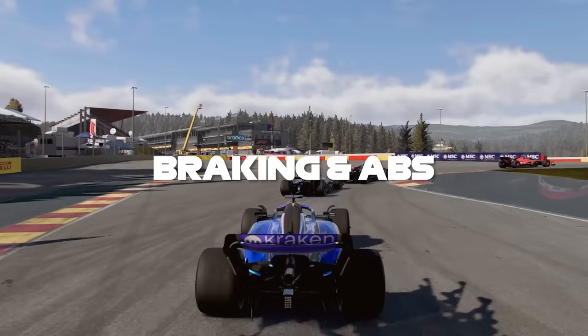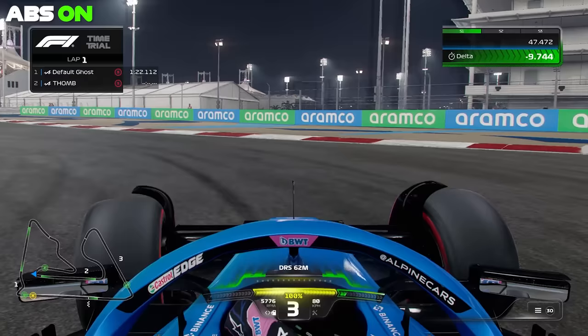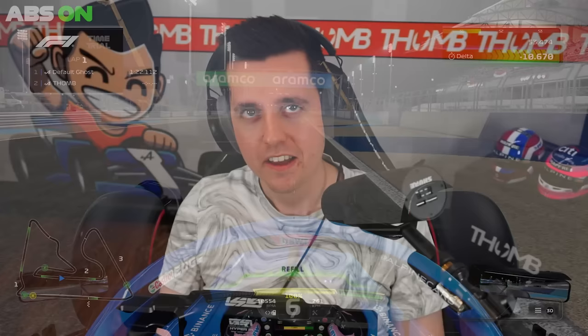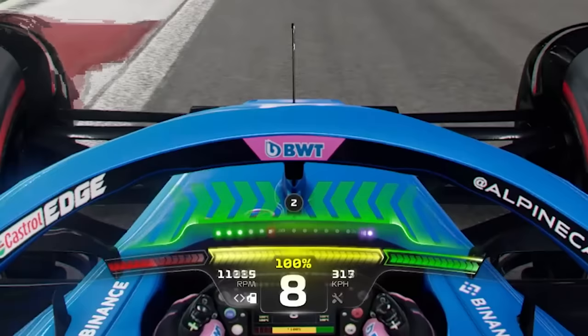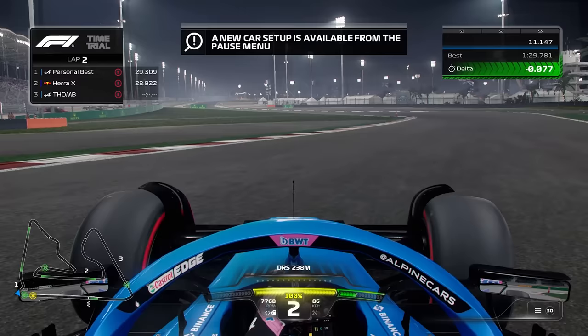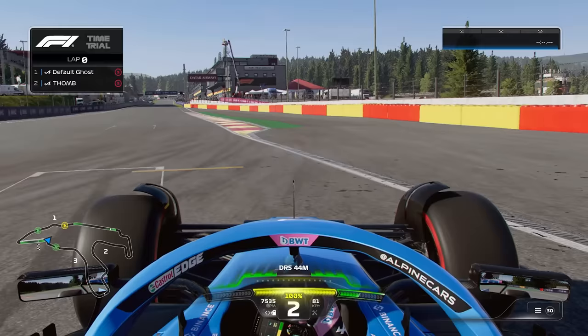Next up: braking and ABS. ABS is the anti-lock braking system on an F1 car and it is an assist in the F1 game you can enable. The system automatically prevents you from locking up the tires, but ABS will not give you as much potential stopping power as you would have with the assist disabled. There are techniques you can use when ABS is disabled to make it as easy as possible. The most well-known is trail braking — you punch the brakes at full stopping power and then gradually let loose of the brakes. When you go quick you have a lot of downforce, and when you go slower you have less downforce, resulting in lockups. So when you go slower you want to have the brake pedal less applied.